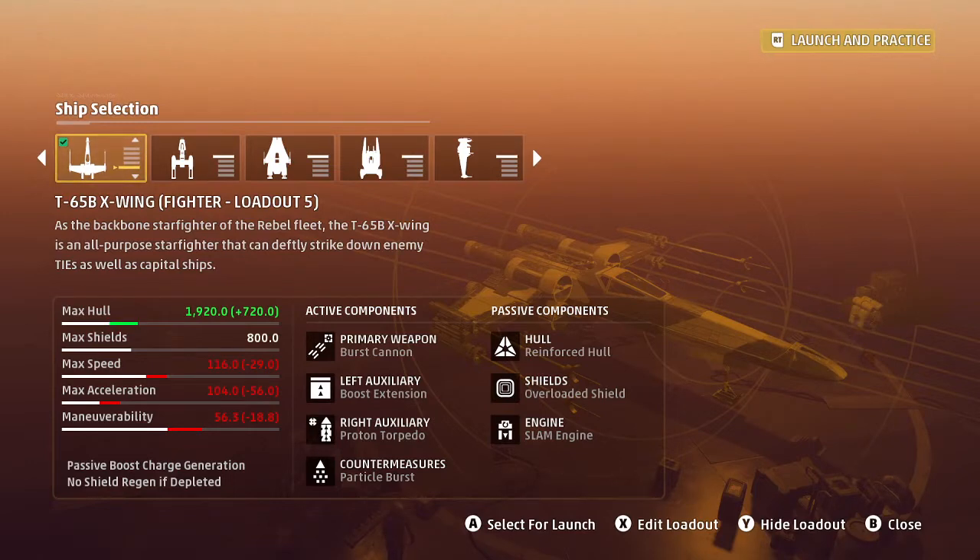We've got to get underneath the shields for that to take effect, so the window will be a little tight. We can make it happen though. Countermeasures — I go with particle burst. It's good for protecting your allies against missiles coming in, as well as yourself and even your cap ships. It just blocks everything in a 200-meter radius.